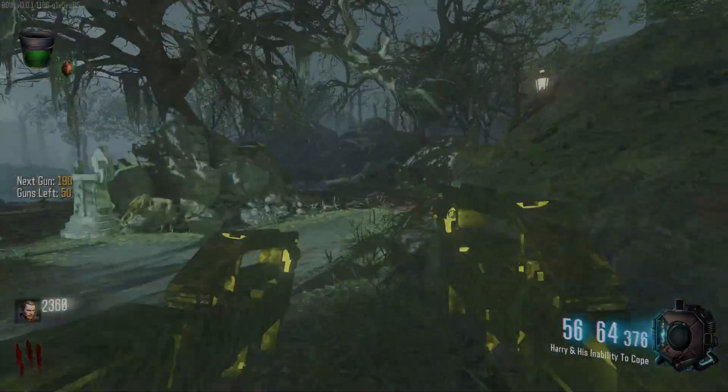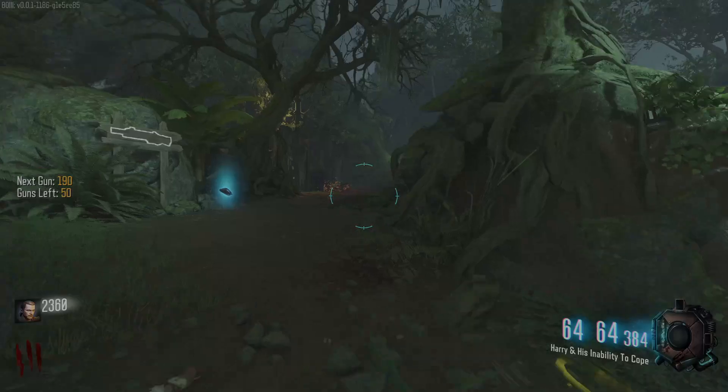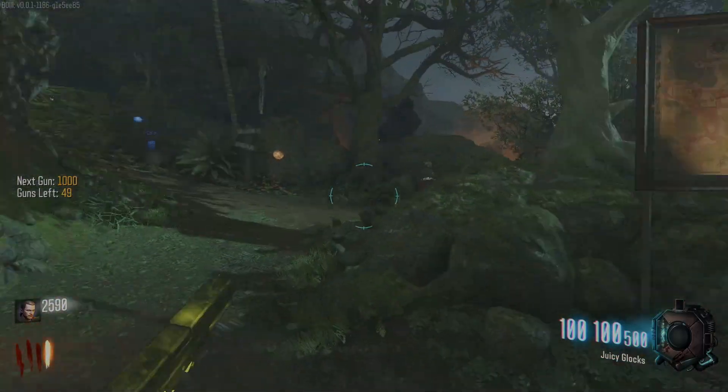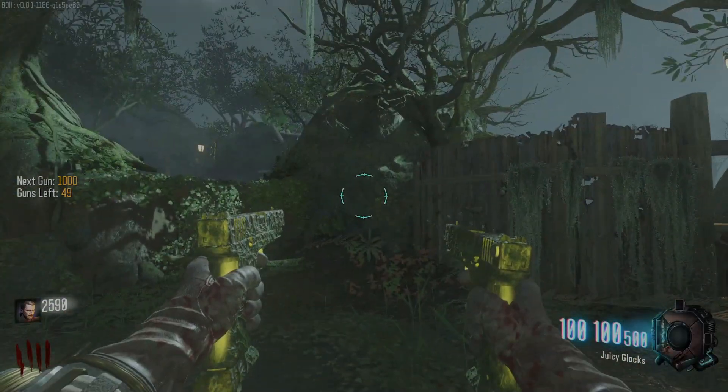We could honestly stay in the spawn room for this whole game. Like, should I do a spawn room challenge only on Zetsubo no Shima gun game mod? I'm honestly thinking about it, because just going around opening up this whole map is just such a process in and of itself. You have to put water in lab A, water in lab B, then open up the bunker.